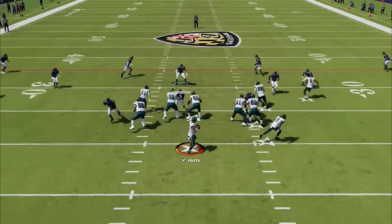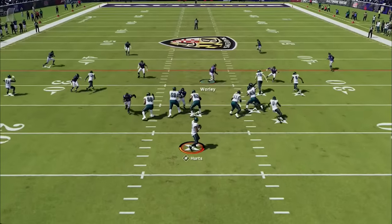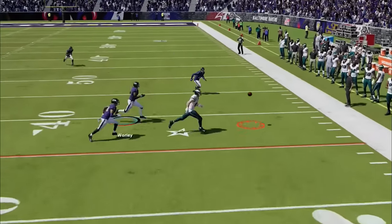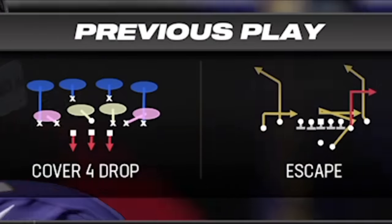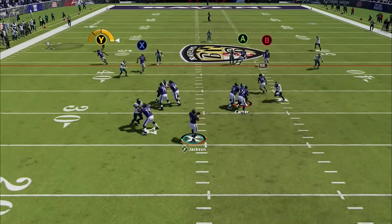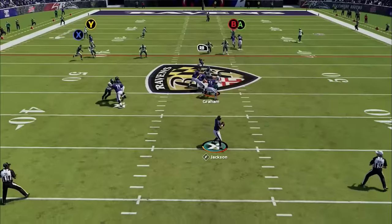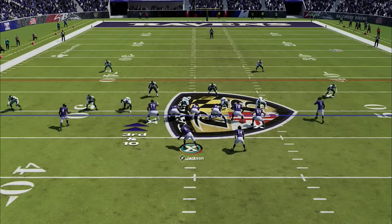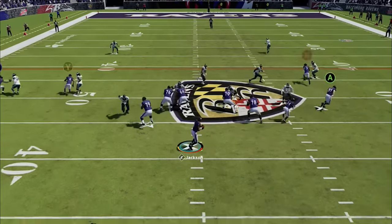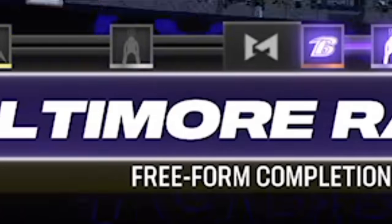He tries the Mesh Double Drags but I read it and run into the drag routes, forcing him to a comeback route that almost gets intercepted. He then switches to the exact same formation and play I'm using — I'm convinced this guy watches my channel. With only 20 seconds left I read Cover 2 on the first play, take the quick corner route to get to midfield, then with 6 seconds left I switch to the Double Drags play but put the wide receiver on a 10-yard out route to split the safeties and we score with no time left to end the half.